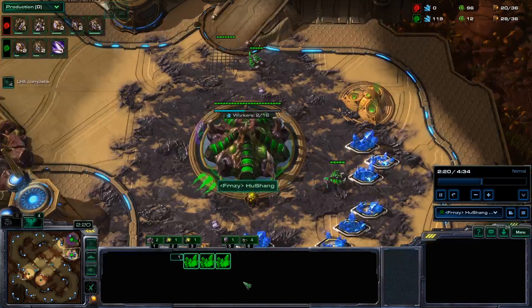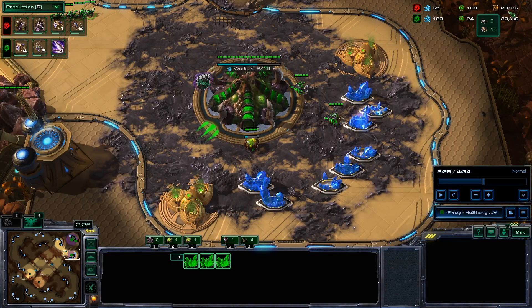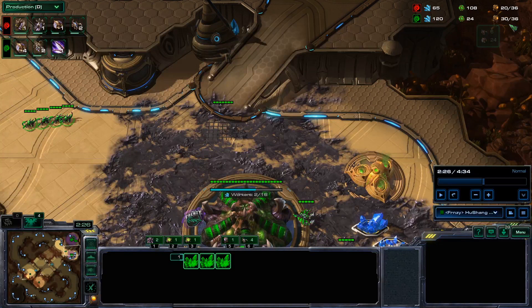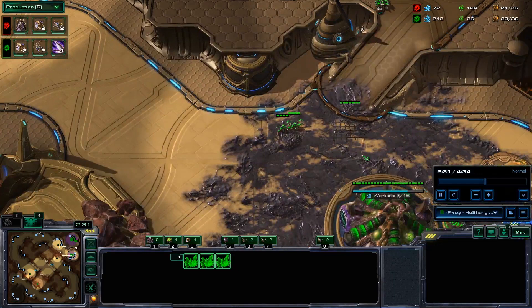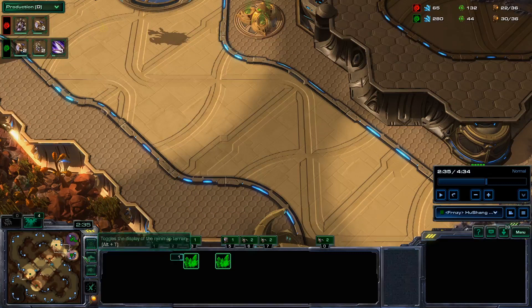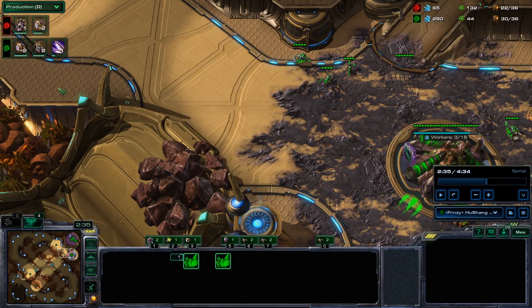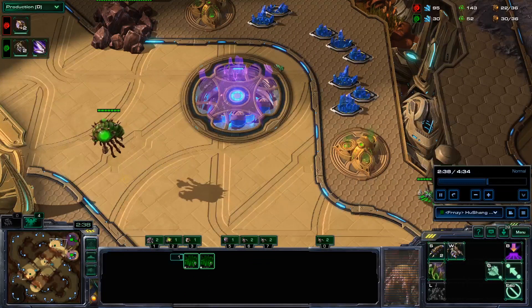The next important building is a third hatchery on 30 supply. You can watch the top left number and when it hits 30, make your third hatch. Most high level players are actually looking at two spots on their screen — the top right for supply and the bottom left for resources — rather than the center of the screen. Once your queens pop, you're going to do injects: one inject at each hatchery. You should have exactly enough energy to do that.